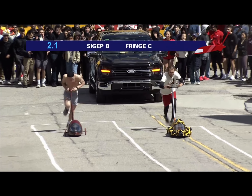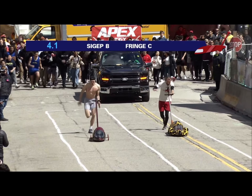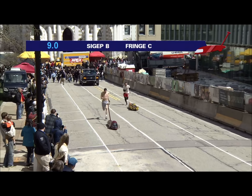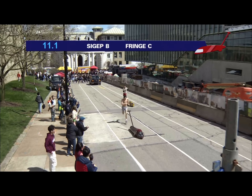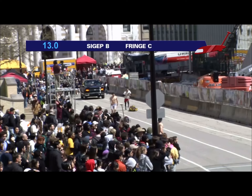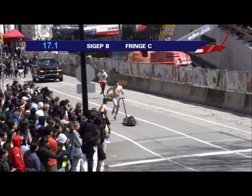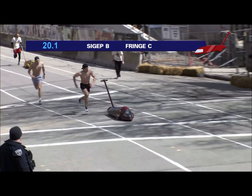So here we go — Sig F B versus Fringe C. Sig F, one of those teams always trying to make some noise, and looking good so far starting with Hill 1. A fair bit of separation. That's quick — big shoves, getting a lot of space. And this is Sig F's B team. I'm excited to see who they got on their A squad.